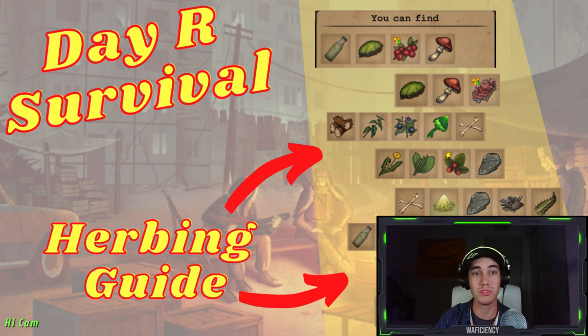Medicines are not only helpful for survival, but they can now be traded to the NPC camps for a decent amount of currency, which can get you other items that you really need.